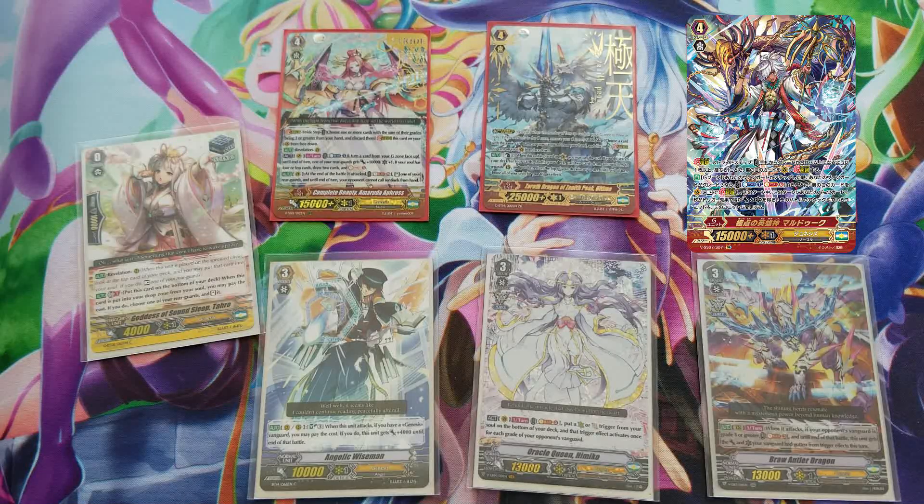What's up amigos, today we're doing Genesis. I know it's been a while since I've done Genesis — the last time I did it was something with Fenrir and of course Regalia — but this time we got something in the Astral Force set, which is very exciting. This brought Antler Dragon right here, and we got something in Premium Collection with Marduk — I think that's how you pronounce his name.